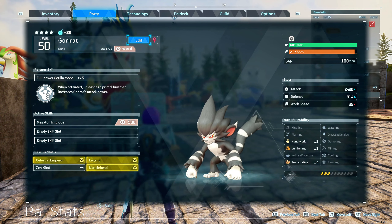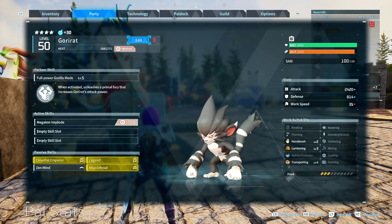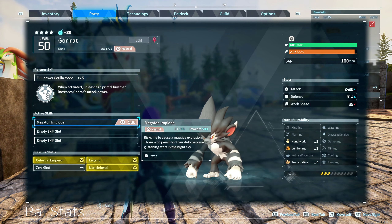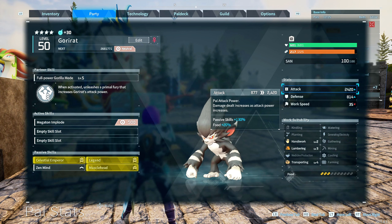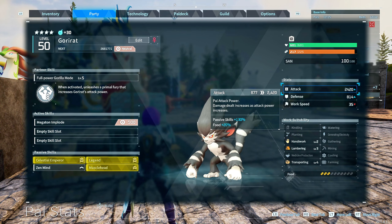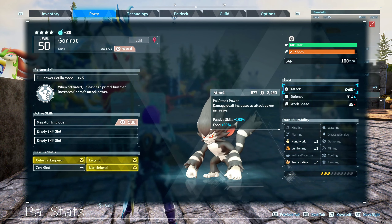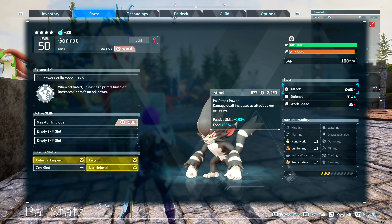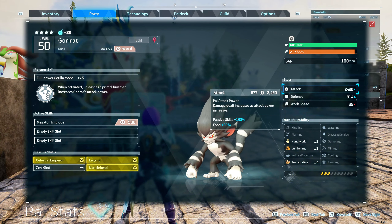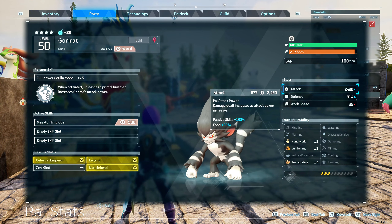There's going to be a caveat to this which I'll explain later, but the main thing is we want to pass those passive skills. In addition, we're trying to keep an eye on the attack damage IV — we want it really high. It caps at 109, so you want a Goryat that drops between 106 to 109. If you get anything from 106 to 109 you have a really good one; 109 is the highest. A 106 will lose a little damage but not that much.